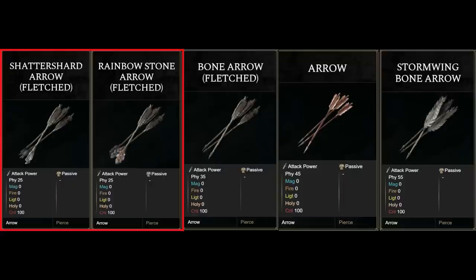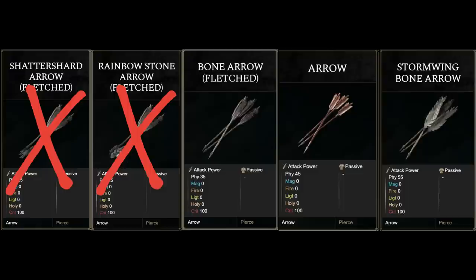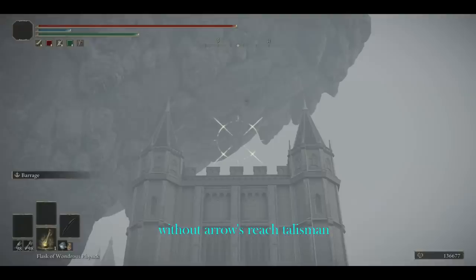Shatter Shard Arrow and Rainbow Stone Arrow are more for their unique utility effects. The Shatter Shard Arrow attracts enemies in PvE, while the Rainbow Stone Arrow leaves behind a Rainbow Stone. In terms of actual damage, they fall short. The Bone Arrow and Arrow are both easier to obtain in larger quantities than the Stormwing Arrow. But the Stormwing Bone Arrow is without doubt the best pure physical arrow, with longer effective range and 50 poise damage in PvP versus 20 for other arrows.